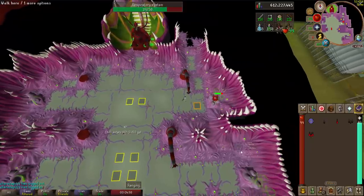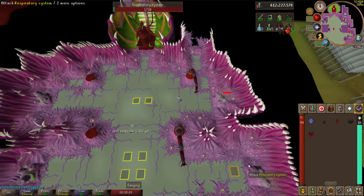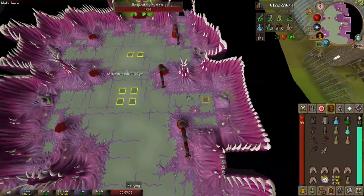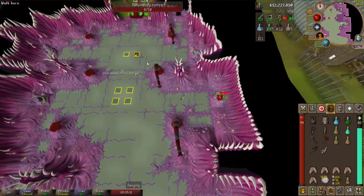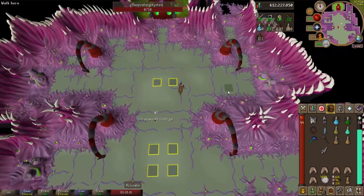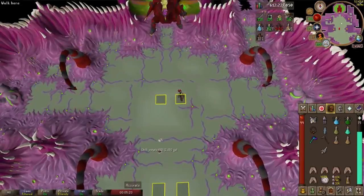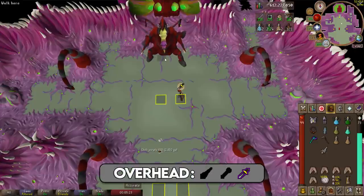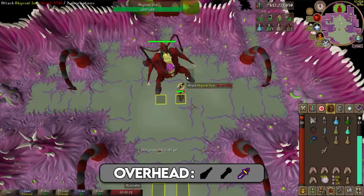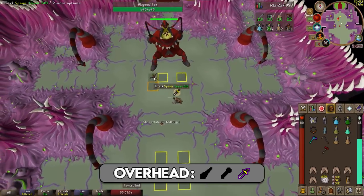Heading back up, I make sure to restun the abyssal sire as I pass by, then move over to the northeast respiratory system and take it out. Down to the southeast one — I forgot to use a stamina potion earlier so I hit that. Back up into melee position, switch to melee gear with the dragon warhammer, get my special attack ready, set quick prayers to protect from melee and piety. Special attack number one missed, special attack number two missed.